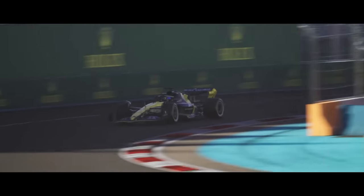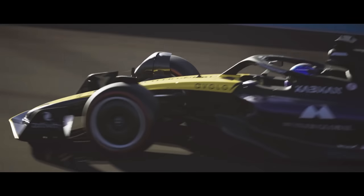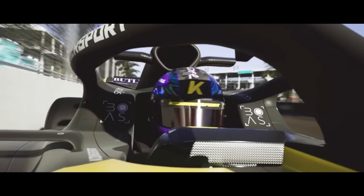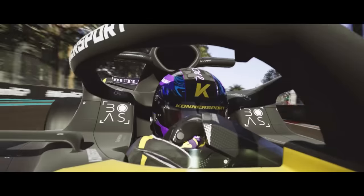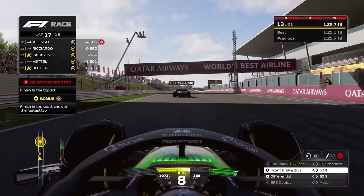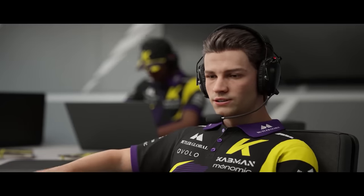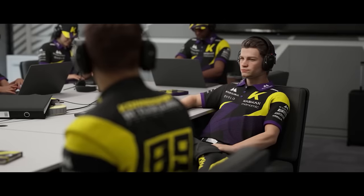Breaking Point 2 is the continuation of the story Codemasters kicked off in F1 2021, and despite the fact that 17 chapters ultimately only lasted me a few sessions over a couple of days, it's definitely my favourite part of F1 23. For the purposes of a good yarn, Breaking Point 2 adds a fictional 11th team called Connersport to the grid, much like we've been doing ourselves in My Team mode since F1 2020. The upshot is that it seems to have resulted in a story with a bit more substance this time around, with emotion and conflict running higher than might have been possible within the bubble of an existing team with real world sponsors.